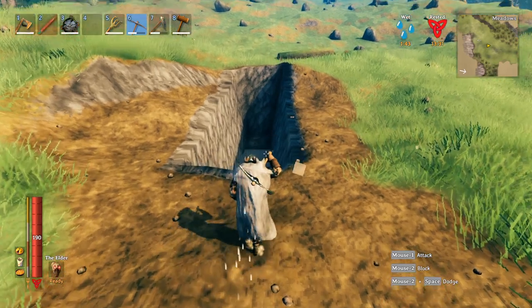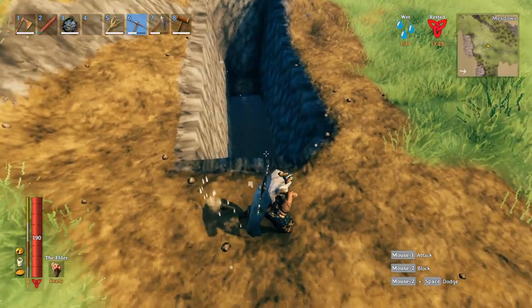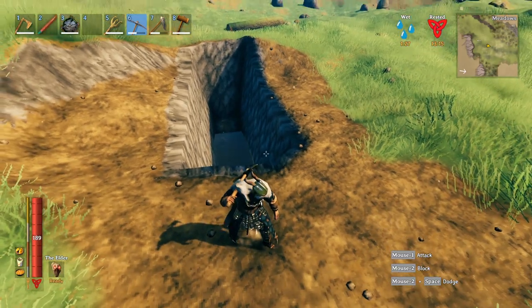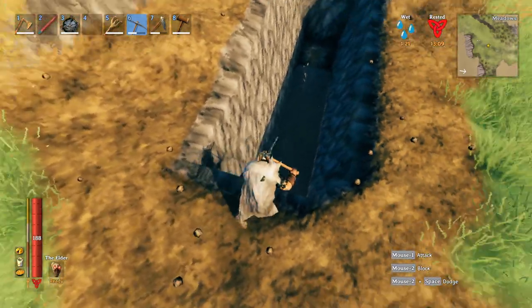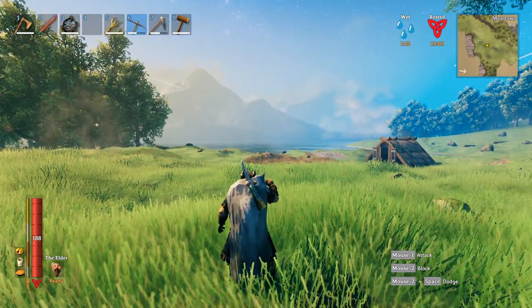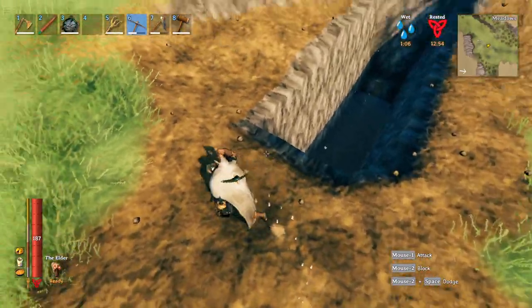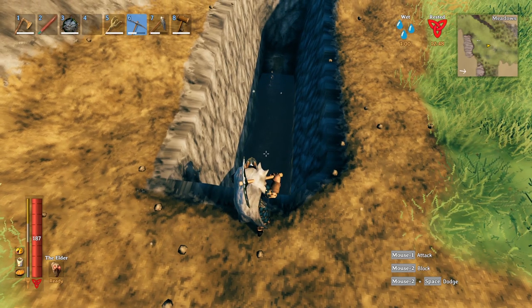The next thing we're going to cover is trenches and basements, because they kind of follow the same rules. You'll notice here I dug a little trench — I dug straight down until I hit water, then dug forward and got myself a nice straight tunnel. It looks pretty good, but it has a couple of limitations. The water I did not put in there is completely determined by the level of the ocean — the ocean is persistent throughout the world at a set height. No matter what you do, if you dig down far enough to hit the water level, you're going to fill up your trench or basement with water.